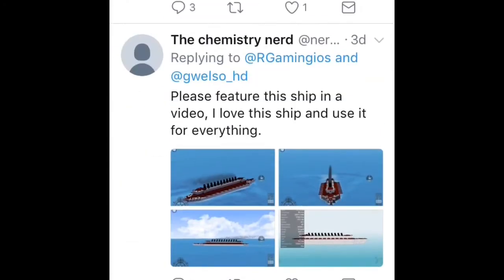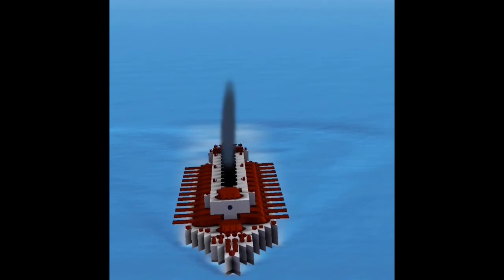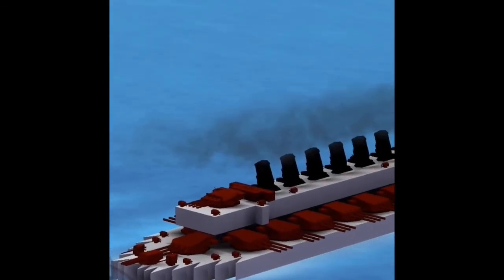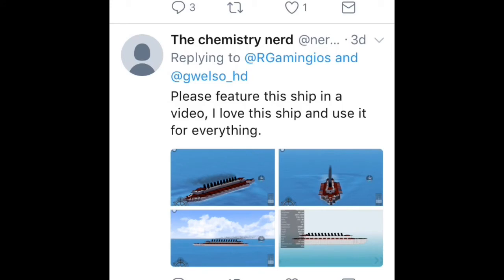The Chemistry Nerd — please feature this ship in a video. Well, guess what, you're getting featured. I love this ship, I use it for everything. The color scheme is — it looks like it's supposed to be an OP ship. In power I would give it a plus — definitely good for grinding. I saw Tomahawks up there. In OP type of trying-to-destroy-stuff terms, I give it a plus. But looks-wise, not that great — no superstructure. It's more of a grind platform. In power I would give it a 10 out of 10, but looks a 5 out of 10.